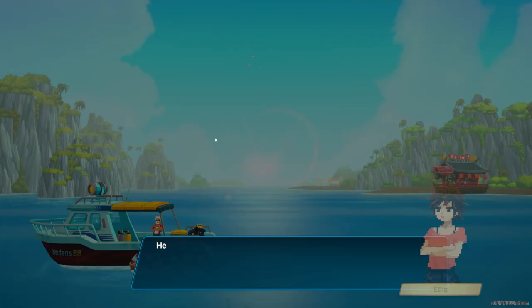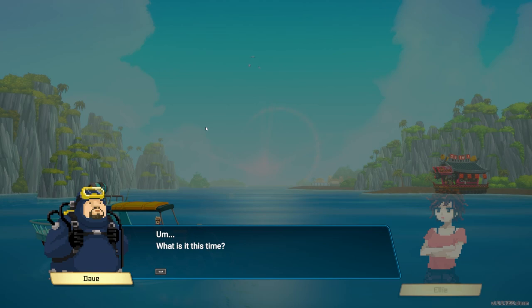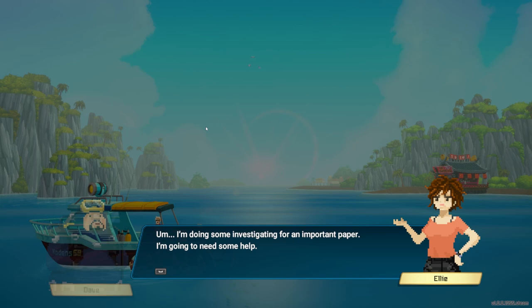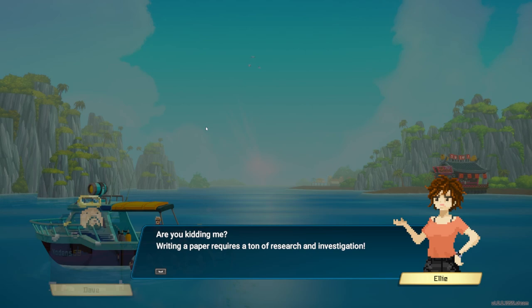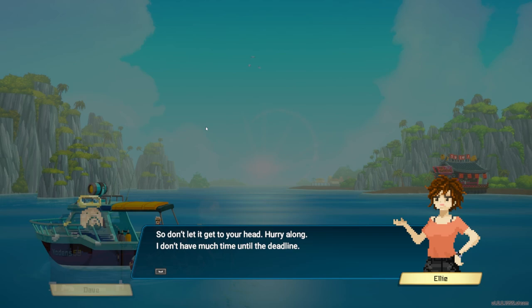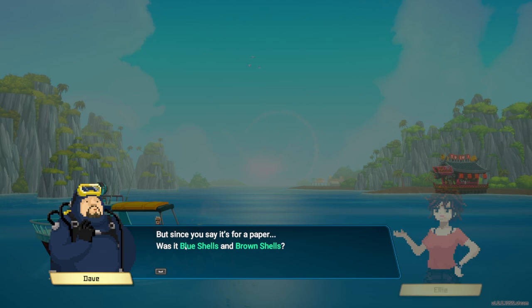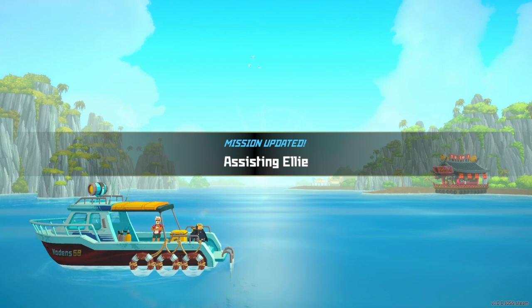It is the fifth. Ellie's calling. Hey, you haven't quit diving yet have you? I'm doing some investigating for an important paper — I'm going to need some help. Get me three blue shells and three brown shells. Okay, but aren't you supposed to do this yourself? Writing a paper requires a ton of research — what you're doing is only a tiny part. Hurry, I don't have much time until the deadline. You're really impossible.